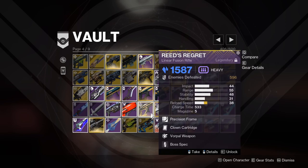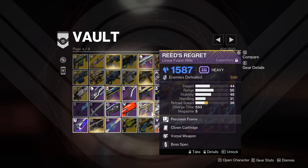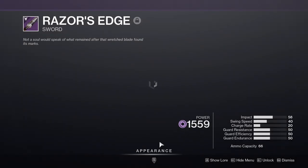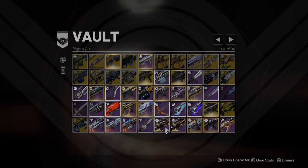Rae's Regret — there's no way I'm deleting that; it's such a good linear fusion rifle for Celo. Rage's Edge — I'm not sure if you can still get that sword, and it's basically a lightsaber, so I want to hold on to this for a little while.